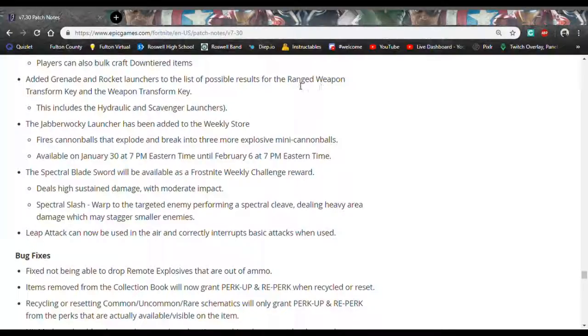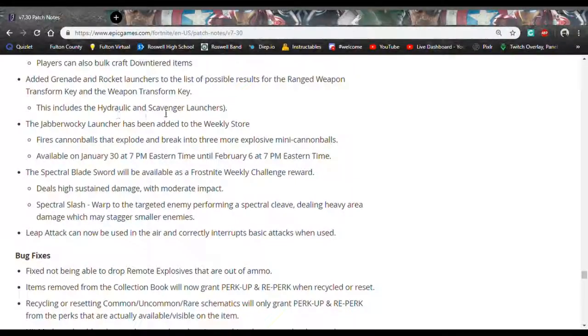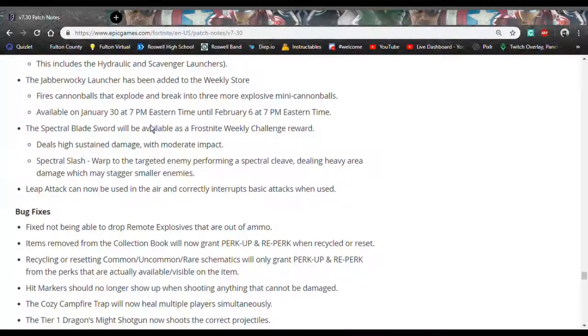Grenade and rocket launchers are now considered ranged weapons. If you get a transform key, you're able to get grenades and rocket launchers with it. This also applies to hydraulic and scavenger launchers, which are the sets that include the Hydra and Riptide.